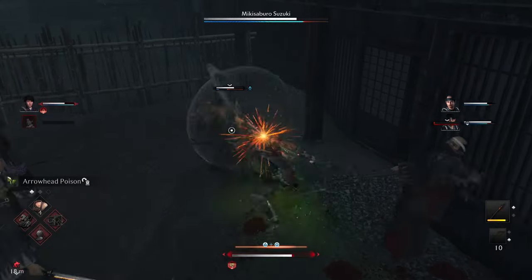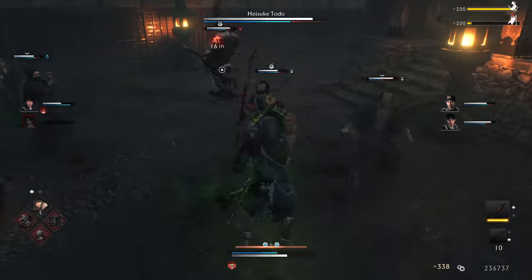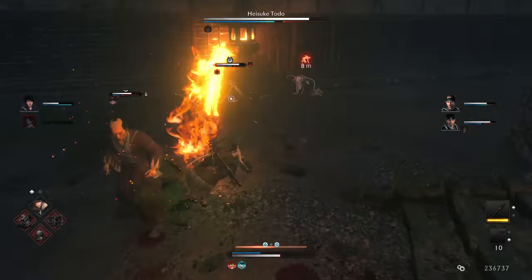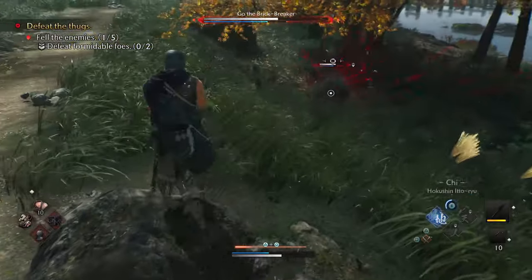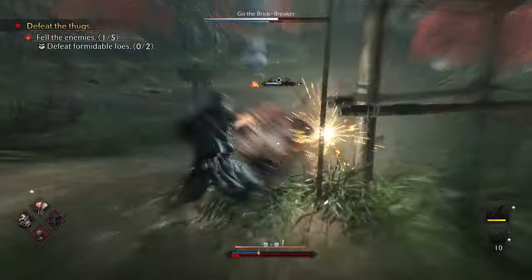So if you're low on Ki, do you want to get guard broken? Do you want to use your last sliver of Ki to roll away? Or risk it all and rely on your enemy knowledge and timing to counter spark their combo? And when you have low health on top of that, it'll really make you question your deflect skills.